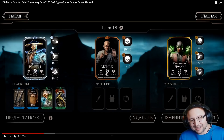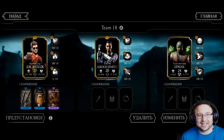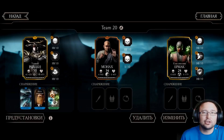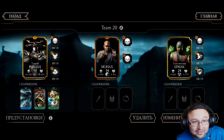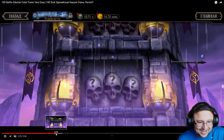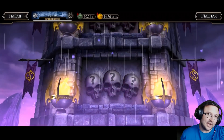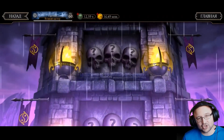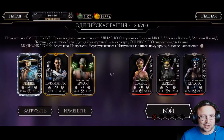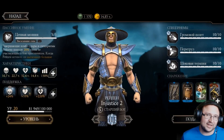He also used the mask for resistance to debuffs, which is really really important. He has two pieces of equipment that every single one of you should have maxed out if you're at Battle 180. You need to resist debuffs from the tower. The strategy is simple: snare Jade with Injustice 2 Raiden, do X-ray, the X-ray boosts power generation so you can get to another X-ray and repeat the process.